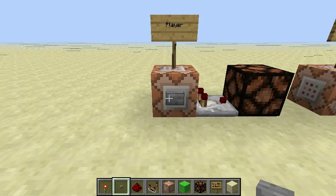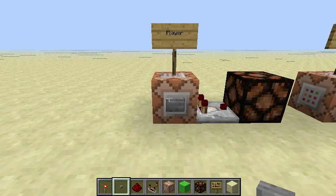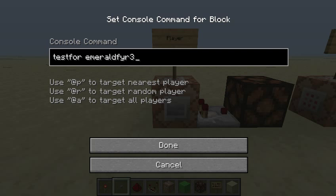Hey guys, this is Emerald Fire, and it's Thursday, so that means Mojang released a new snapshot. And in this snapshot, we finally have the ability to get a redstone output from command blocks using the new test4 command.